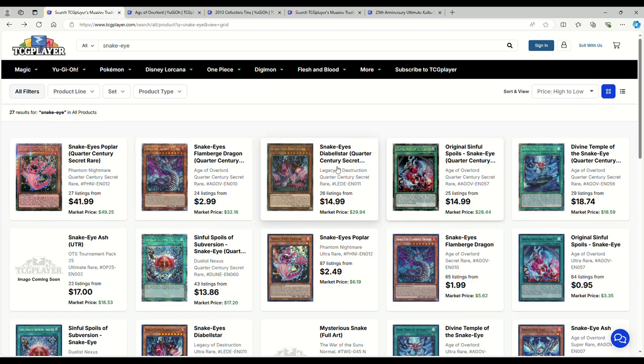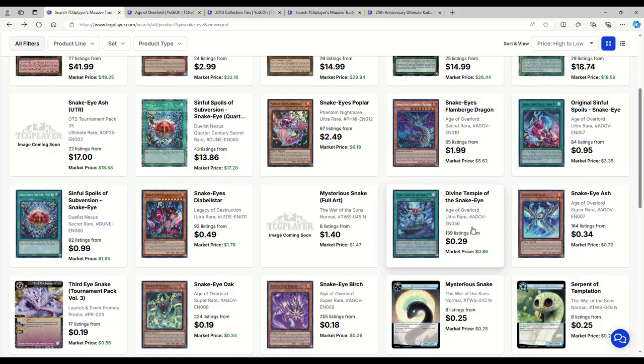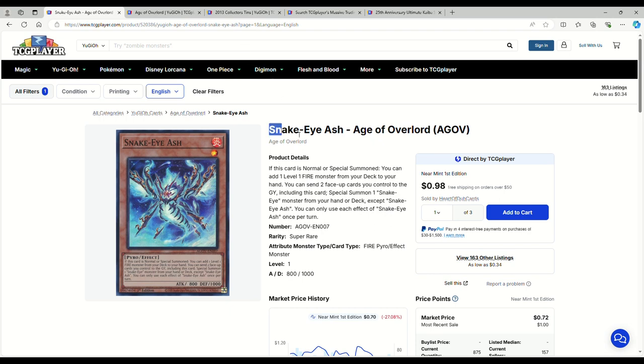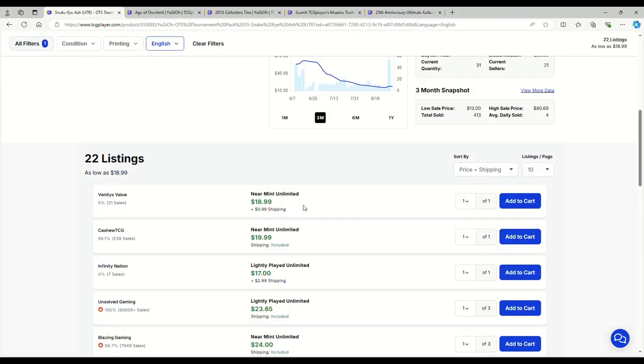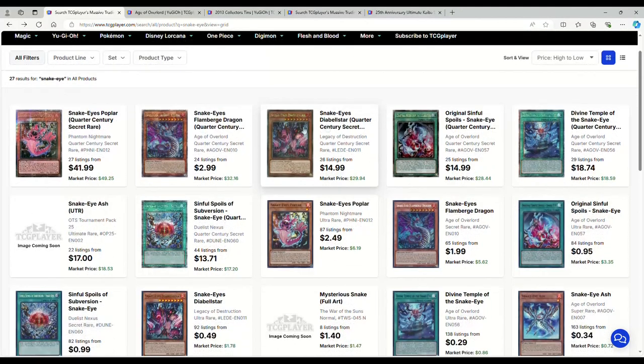Snake Eye stuff is actually interesting — some of it is pretty cheap. The Flamberge QCR is more like $35 but it's a one-off. $42 on the Poplar, which is a one-off. The Snake Eye Ash ulti was about $17 when I checked earlier today, which is not terrible especially since it's just a one-off. Even the ultis right now for a one-off is $20. If you want to play Snake Eye stuff at Max Rarity, you're not spending a lot for this core. So if you want fairly cheap Snake Eye stuff to play when Azamina comes out, there's nothing stopping you.